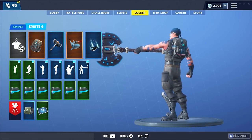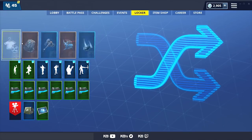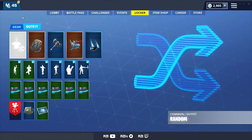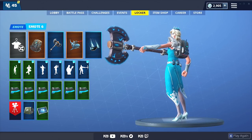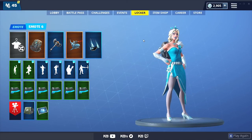This looks great — this is actually what it came with though, the back bling, so that's kind of cheating. Let's do one more. This is a really good formula for people to find interesting combos because that kind of goes too well again, but it's an interesting way to find combos that you wouldn't actually think go with an outfit. So let me change up the back bling and the harvesting tool and we'll try this formula again.